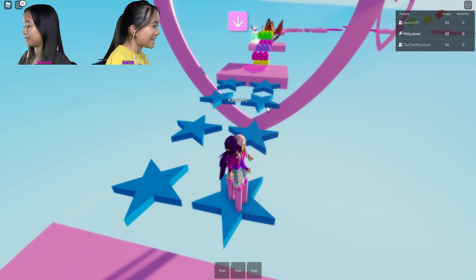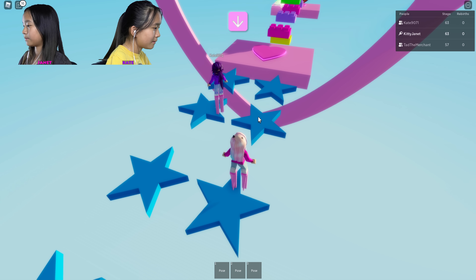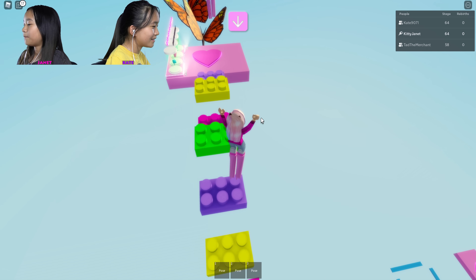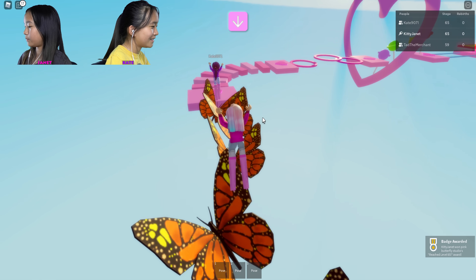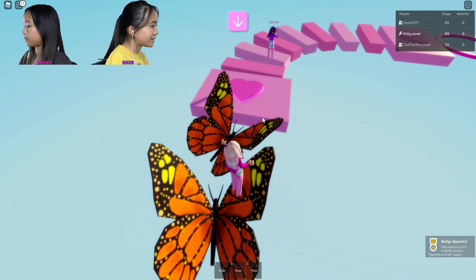Oh wait, our shoes are the same color now because we had to change color. Every time your shoes grow, you change color. Wait, how did you make that jump? Yes! I'm in the lead! That's what happens when you go first. I knew one of them, but I wanted you to die first. Nice cute butterflies though. Stage 65 badge award.